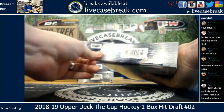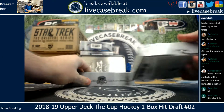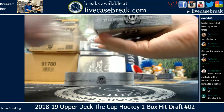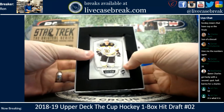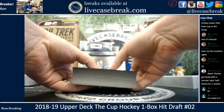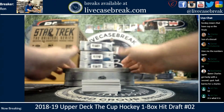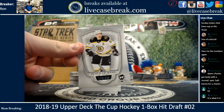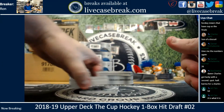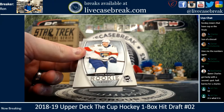We'll see what base card Charles is getting. It's going to be a Marchand, Charles, out of 249. Brad Marchand, 239 out of 249 for the Bruins. Maxime Mammon, 33 out of 249.